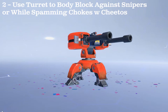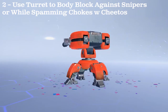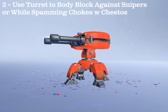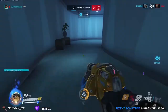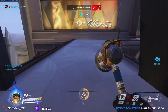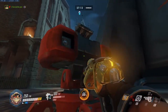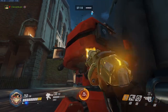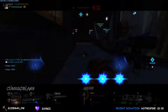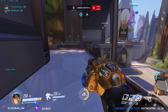As underrated as it may be, Torbjorn's turret is essential to his playstyle. It allows for a 6.5 vs. 5 team fight, does extra poke damage, and is an overall annoyance to the enemy team. The turret can also give Torbjorn 500 HP instead of 250, which is great for dueling Widows or characters that normally outrange you. You can place the turret in front of you to body block damage and prevent enemy snipers from hitting your crit box. You can also use this trick to spam chokes where you'd rather take poke damage on your turret than on your person.